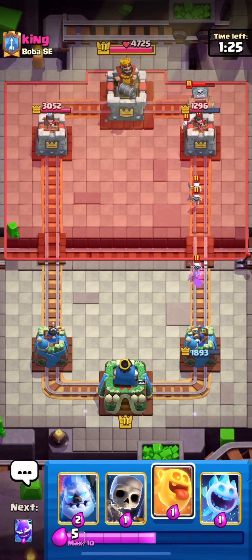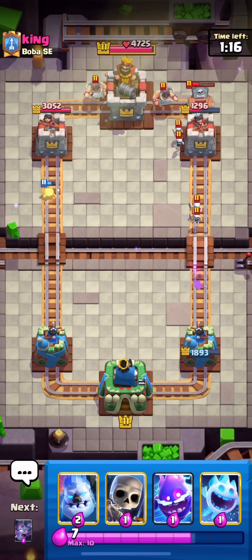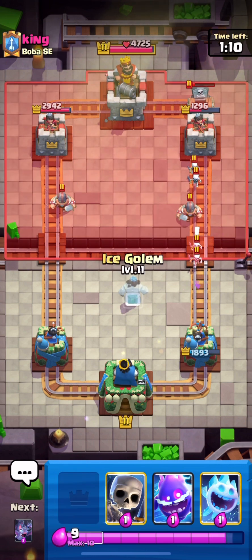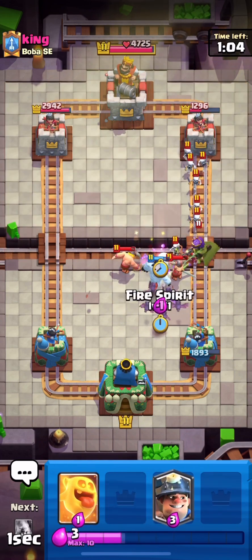His deck is pretty scary with the elite barbarians. If he places his earthquakes well, he can eliminate my skeletons and cause trouble. But as long as we split the bats correctly and keep spamming down the middle so the elite barbarians can't move, we should be fine.